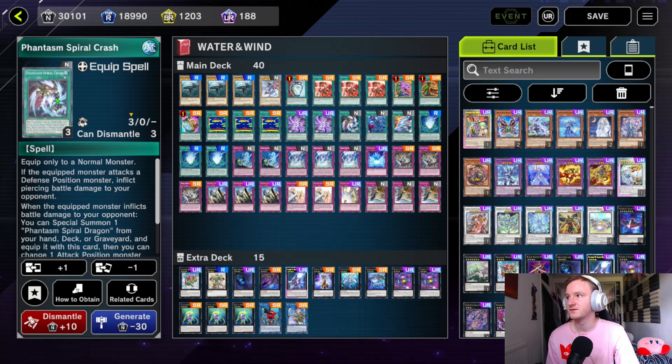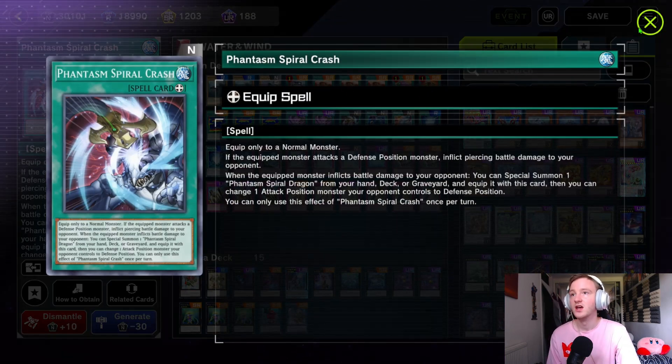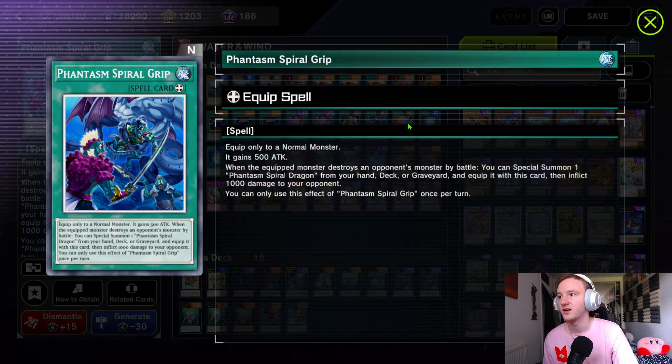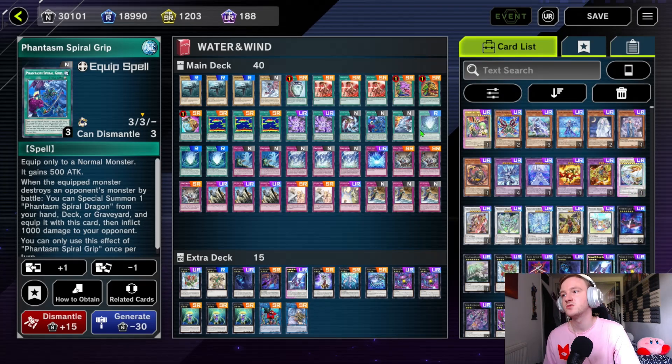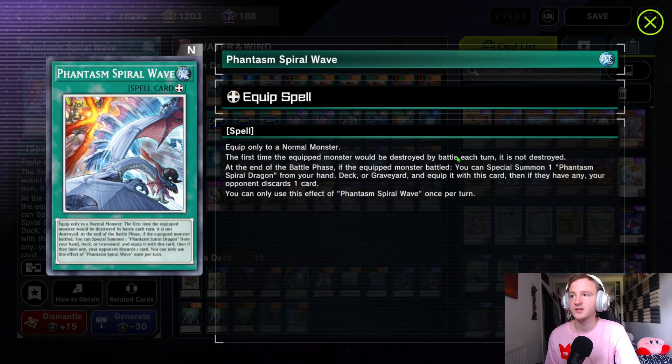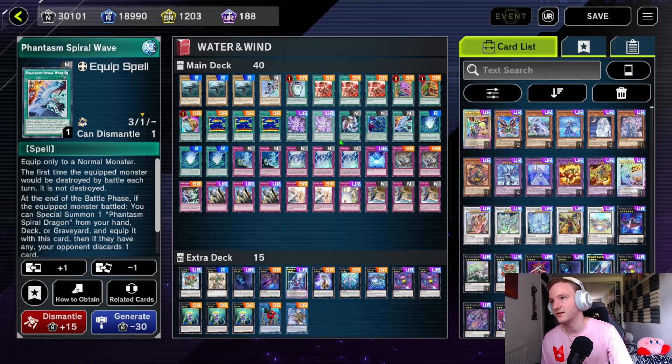We have some of the equips. Phantasm Spiral Crash gives piercing and if you inflict damage, special summon the Phantasm Spiral Dragon from your hand, deck, or graveyard — equip it and then change an attack position monster to defence. This one gains 500 attack for a normal monster, and when it inflicts damage inflict a thousand after special summoning the Spiral Dragon. We have Spiral Wave, which is probably my favourite one — first time it would be destroyed by battle it's not destroyed, at the end of battle special summon the dragon, equip it with the card, and if your opponent has any cards in hand your opponent discards one card. So it's a good way to get card advantage.